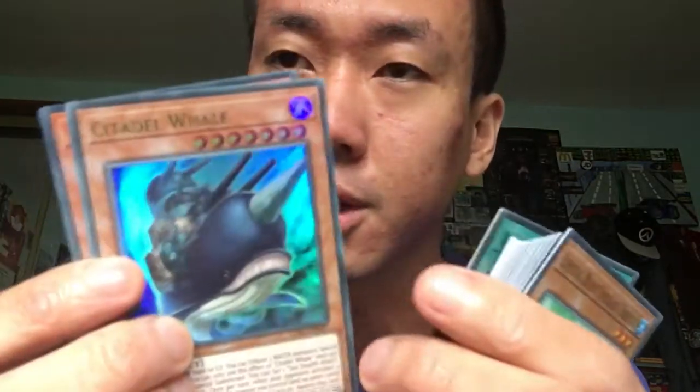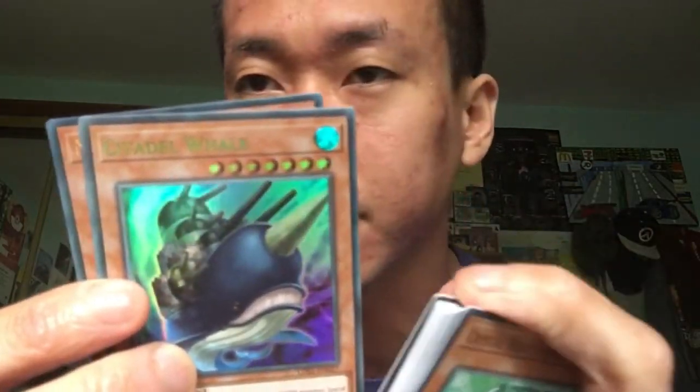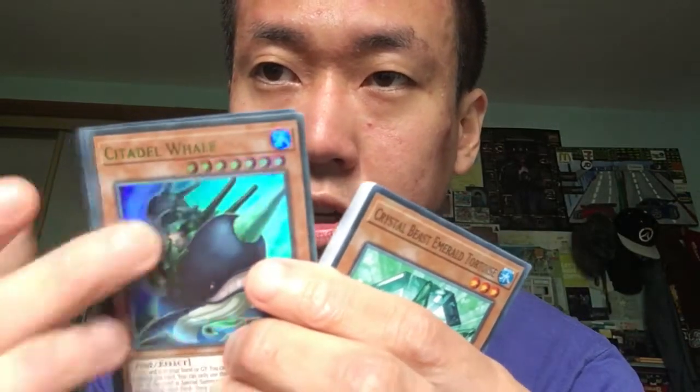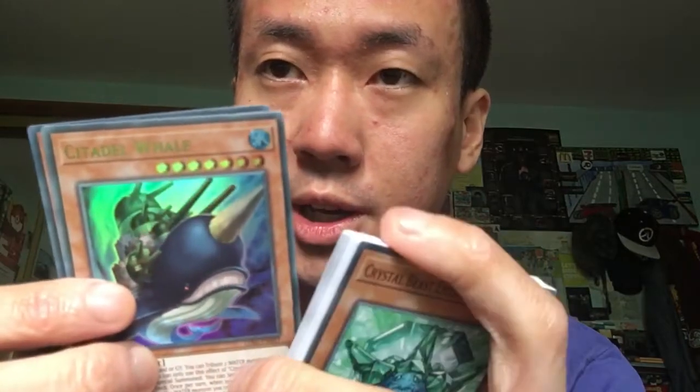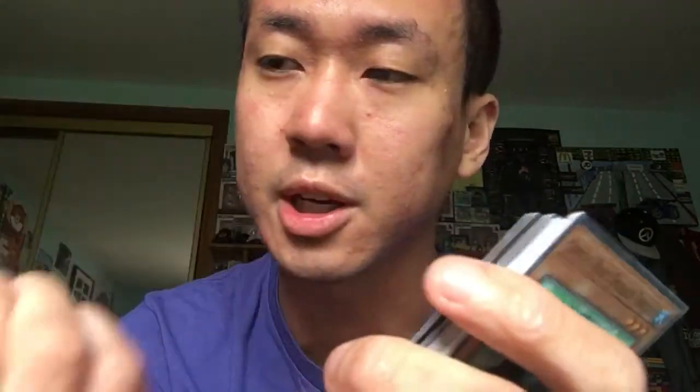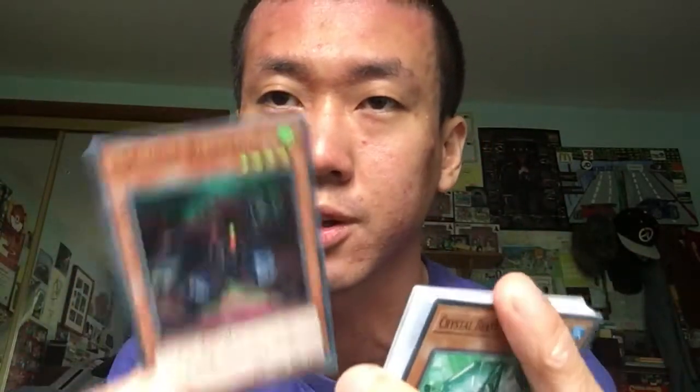Oh, we've got Coelacanth Whale — that's in green foil again. Even though the same cards are there, they've changed the colour of the text on the holo super rares. It depends on your taste. Oh nice — we've got another Machina Re-Salvager! That's the second one I've got.